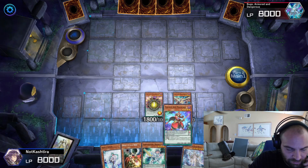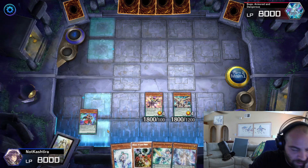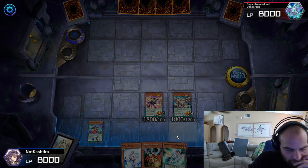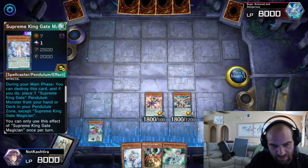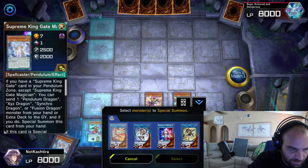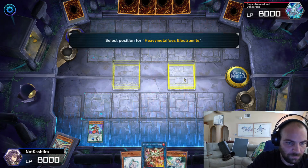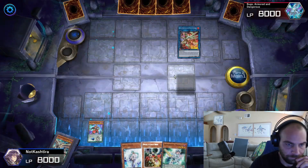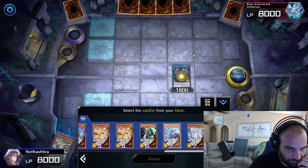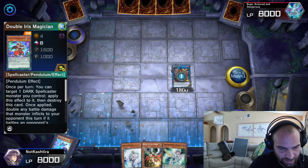So here we need a high scale — Iris. Now we're going to swap where I normally put my scales so this one doesn't get negated. Supreme King Gate — activate pop itself, add the zero. Link into Electrumite. We're going to play backwards. Electrumite, activate, add Astrograph. We're going to pop Double Iris, add the Astrograph.